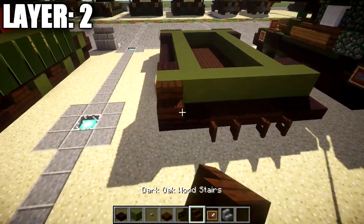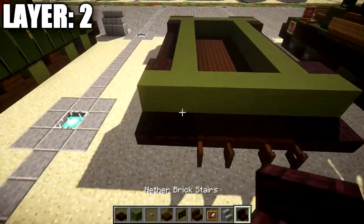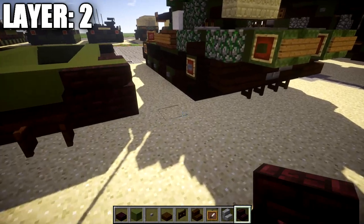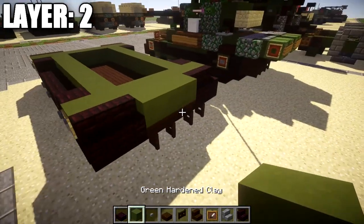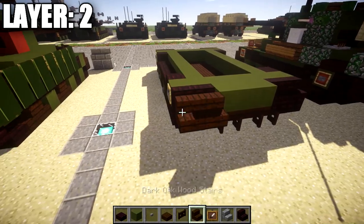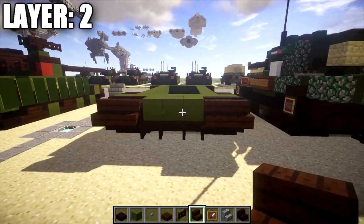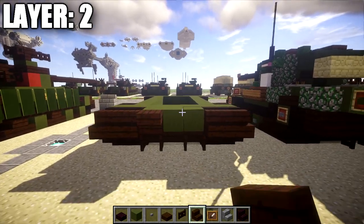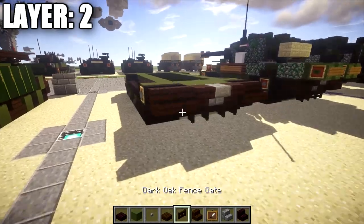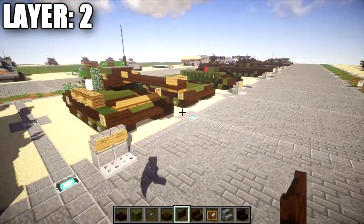After you have that done, place down a row of 2 nether brick stairs on both sides, with a row of 3 green stained clay in between them. Then take dark oakwood stairs and place down a row of 2 coming off those nether brick stairs. In between those stairs place down an upside-down dark oakwood stair on both sides, and an upside-down stone brick stair in the middle. Once you have that all complete, that is going to do it for layer 2, and we can move on to layer 3.